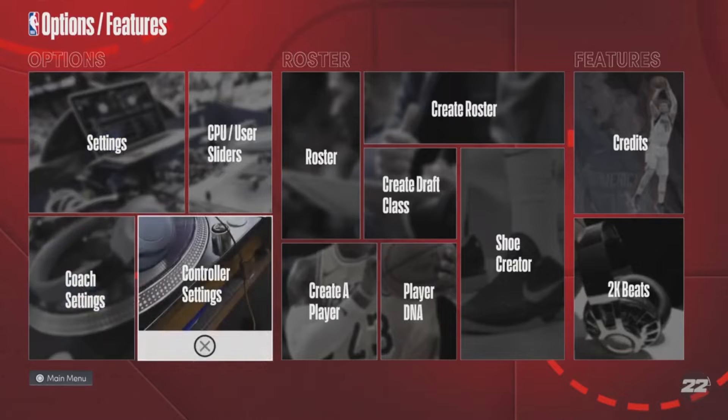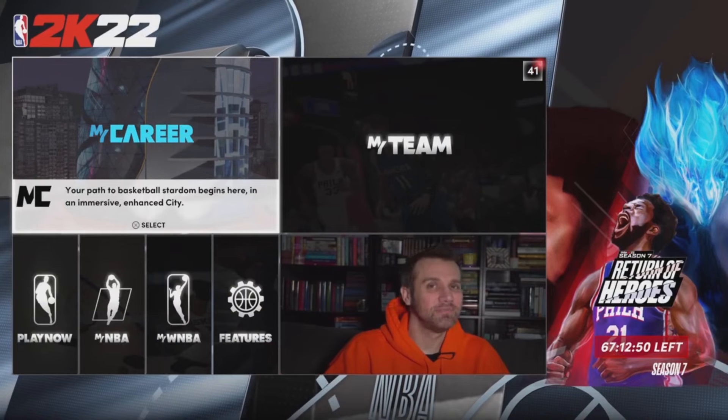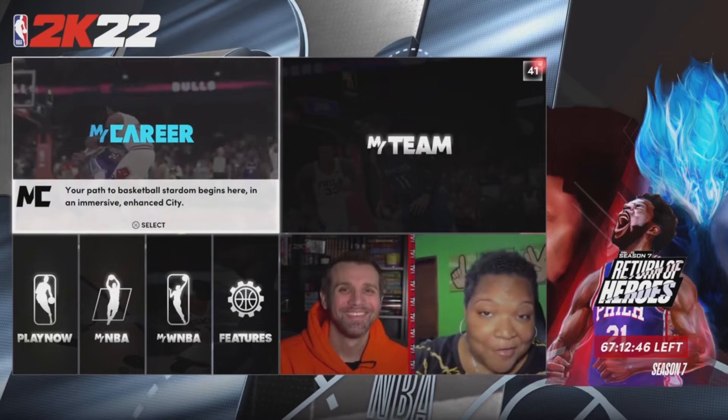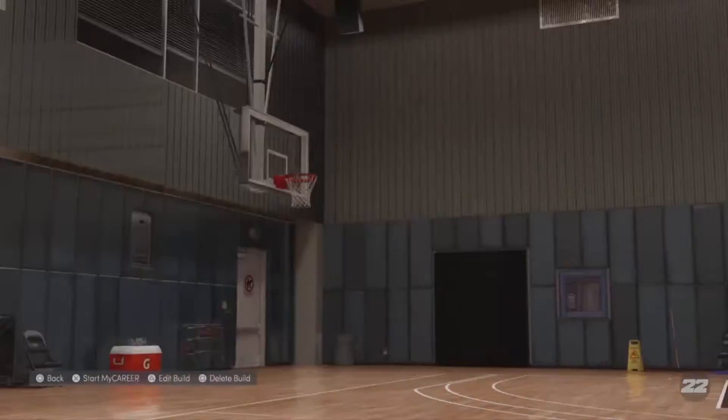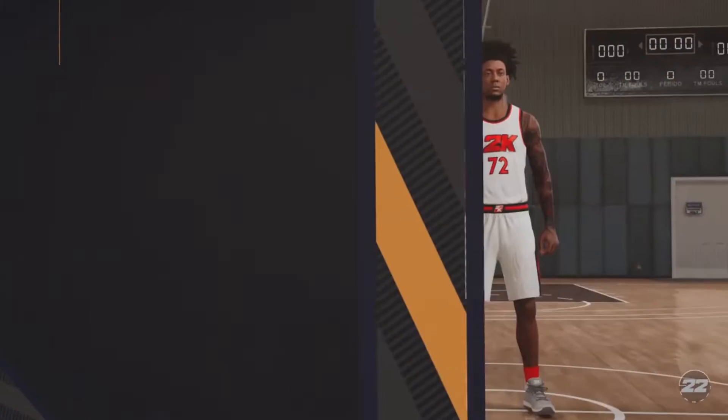First, obviously you guys know what to do — go to settings and make sure you guys switch your measurement from imperial to metric. This is only a one-step process for this glitch and it's not gonna take too long. After you guys switch from imperial to metric, go into MyCareer.